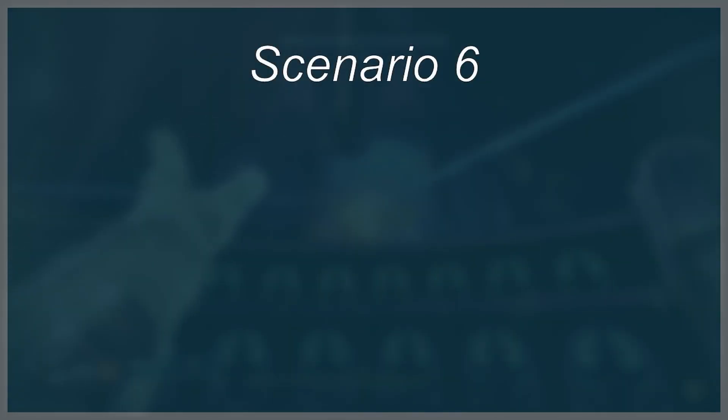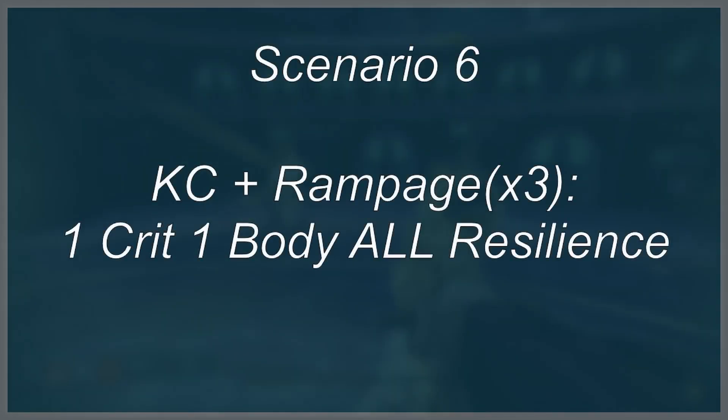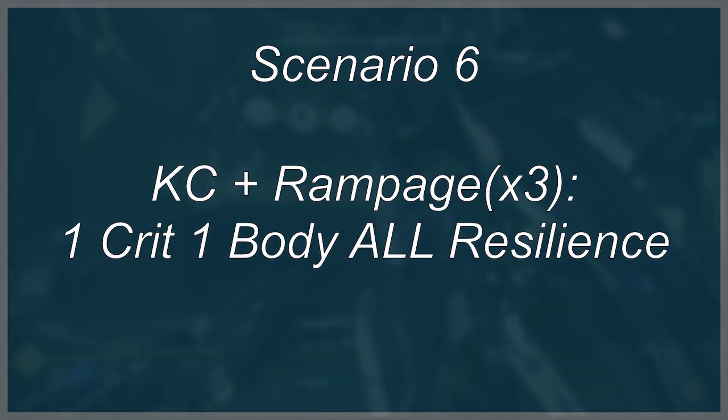With Kill Clip activated and 2 stacks of Rampage, going Radiant once again will allow you to 1-crit, 1-body all resilience tiers. Finally, probably one of the harder scenarios to pull off: if you activate Kill Clip with 3 stacks of Rampage, this should allow you to 1-crit, 1-body all tiers of resilience without Radiant active.